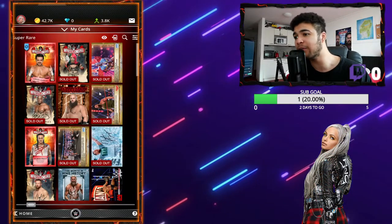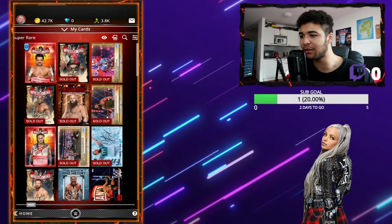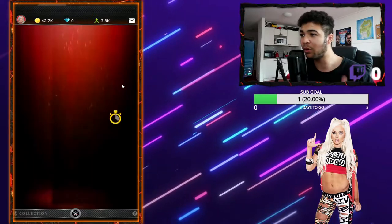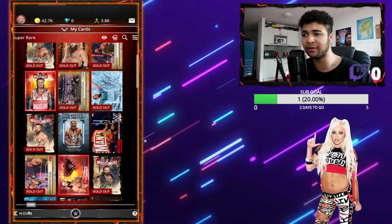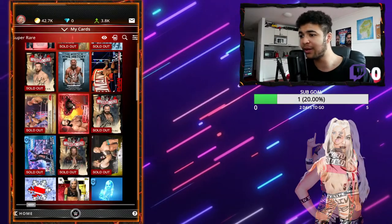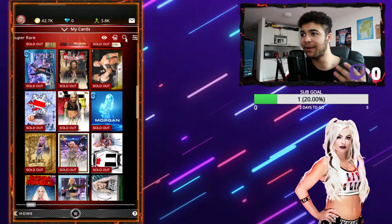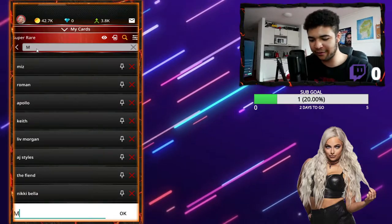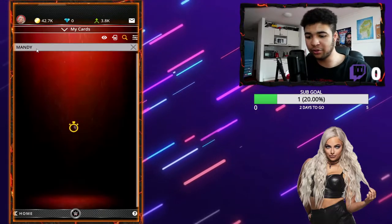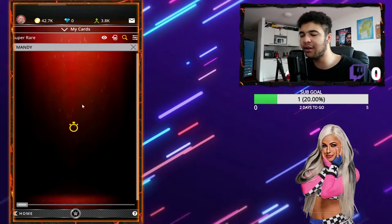I do give away a lot of cards on Twitch. For example, this Angel Garza and this Asuka are going to be giveaways. If you want to be part of the giveaways, make sure to come by my Twitch at twitch.tv slash drawdesignhd — link in the description. One thing I don't give away though are my Liv Morgans and Mandy Roses. Mandy is up there for me with Liv when it comes to good-looking women in WWE. I'm just going to quickly load a Mandy card for you guys.